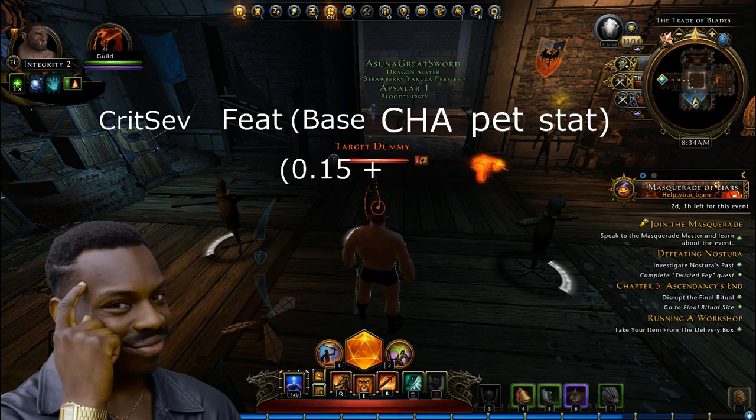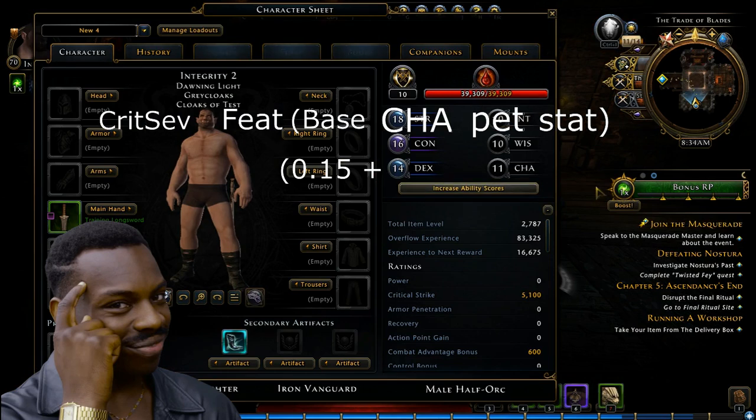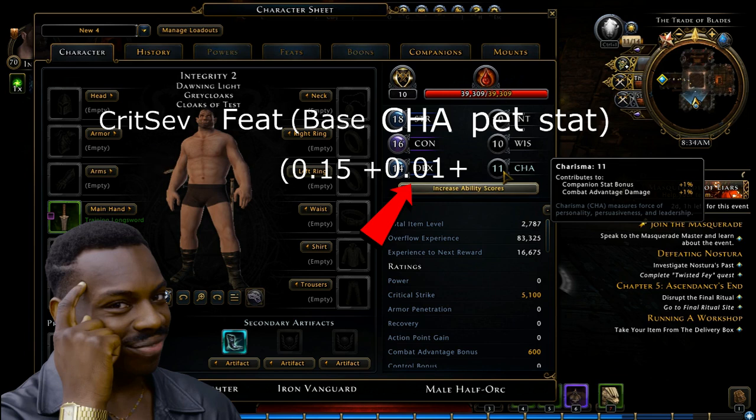The second source of combat advantage damage comes from whatever you get as a bonus from your ability score. For Guardian Fighters we get ours from Charisma — we get 1% damage for every point over 10. At the moment I have 11 points in it, so that's going to add 1% combat advantage damage, as you can see from the tooltip when I hover my mouse over it. So the 1% is represented as 0.01, making our formula 0.15 plus 0.01.